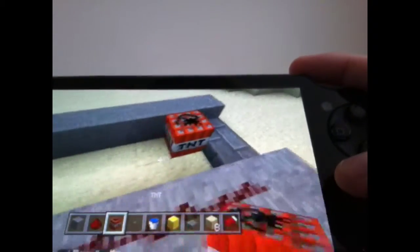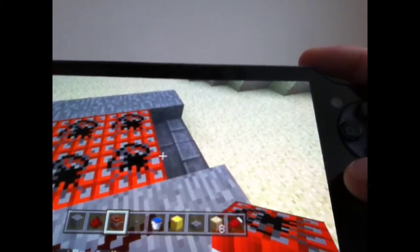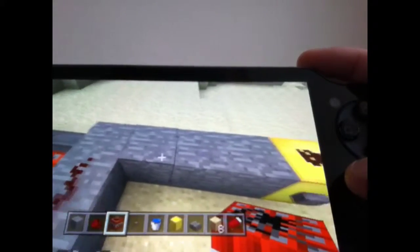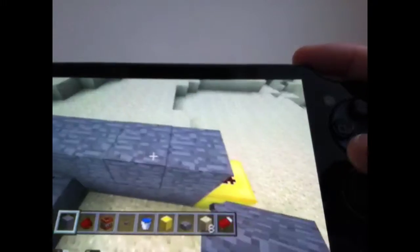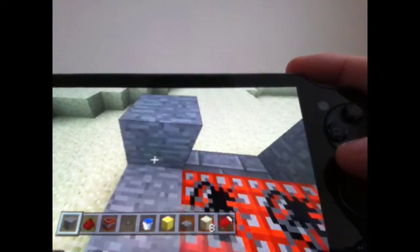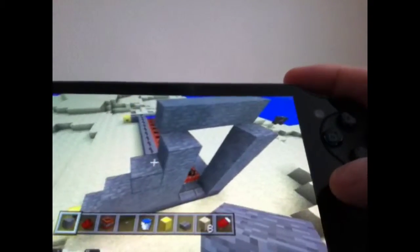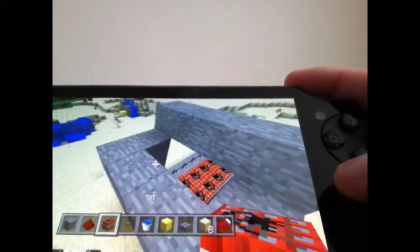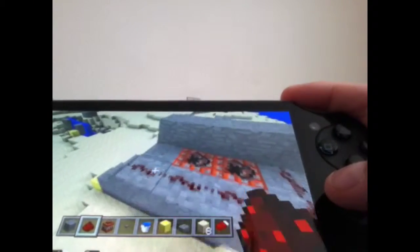I'm gonna fill up the rest of this with TNT, go down each side. Now what I'm gonna do is on the outside of this part I'm gonna put down an extra layer, then add like stairs. On the opposite side of it you're gonna wanna go one over, then you could break that block. I figured out how to shoot two TNT because before I'd put two TNT in here but it would only drop one. So now I'm gonna put redstone around the whole thing so that it drops two.